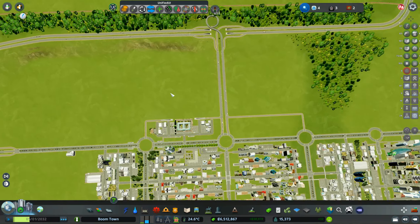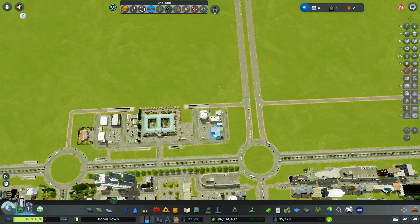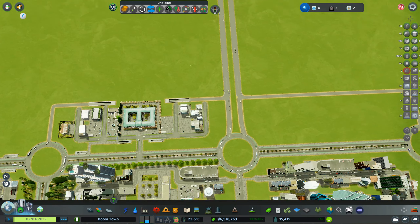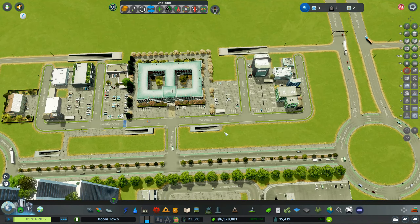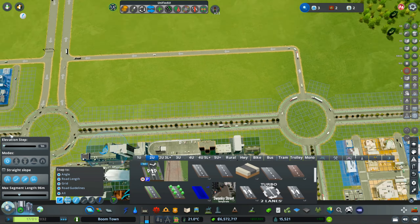Now I have six and a half million in the bank, which means there is room for the Tesla Gigafactory — no more power issues anymore. The question is where to put it. You might say here — let's grab this road and build something similar over here.